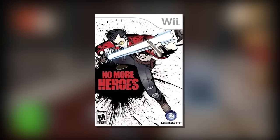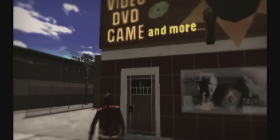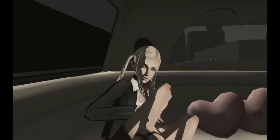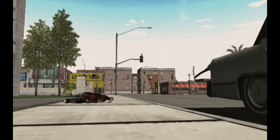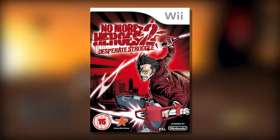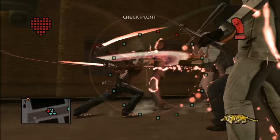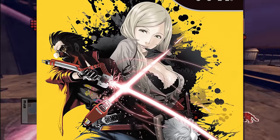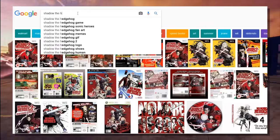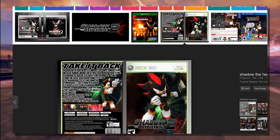No More Heroes US cover is also cool — Travis striking a pose with his beam katana, a splatter in the back with a title on it. Simple but effective. It will age better than the rest of the world's weird Travis and Sylvia just standing in the street look. Not quite sure what kind of mood they were going for there. No More Heroes 2 is way less exciting than the first American cover — just looks a bit cheap, just cut Travis out and put him on there. What do they do for this one in Japan? Something goddamn amazing looking. Who looks at this and doesn't go, okay, that's the one we're going to use everywhere? The western one looks like it's only a hair away from being one of those fan-made covers you find if you type 'fake game sequels' into Google.